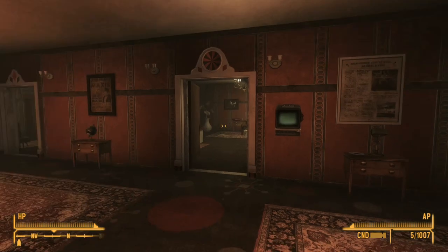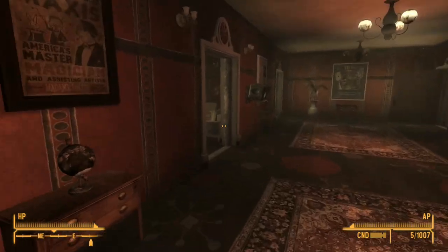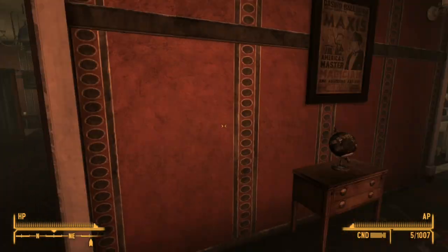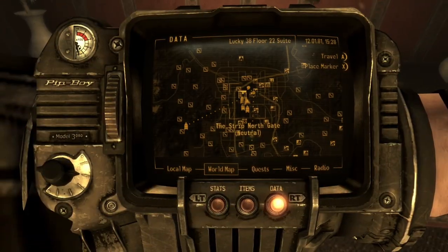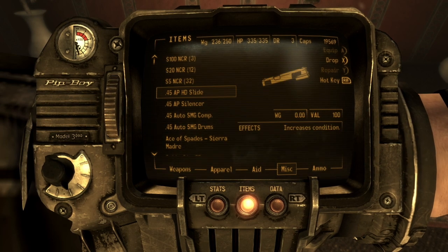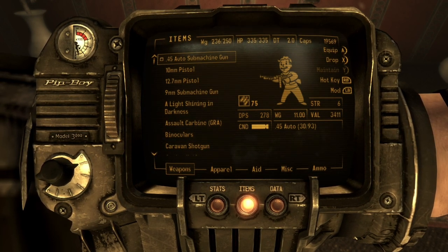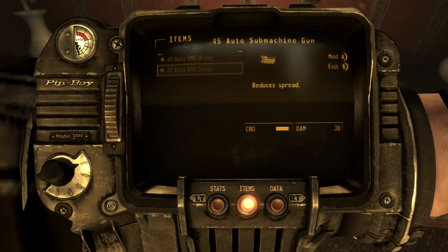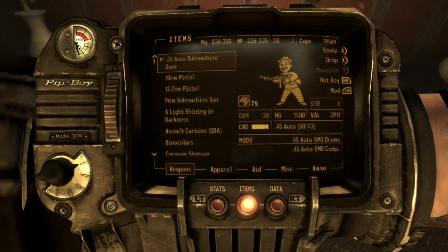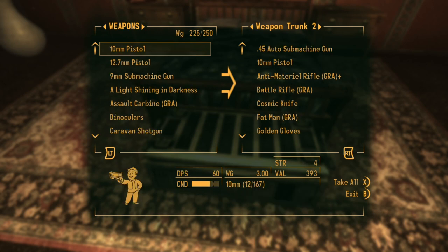Presidential suite. Boone and Veronica are in here somewhere. Let's drop some weapons. Did I sell the .45 auto pistol? That sucks. Well, it has that at least. So I'm not going to use that.